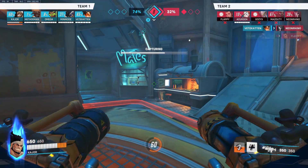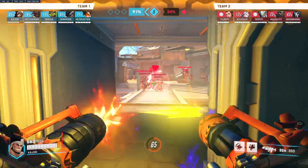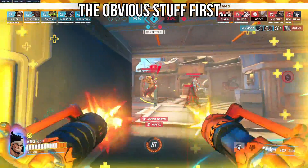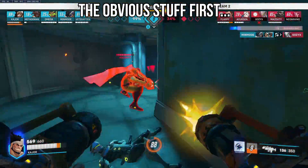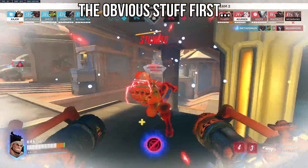Out of all the ground tanks in Overwatch — Reinhardt, Ramatra, Zarya, Orisa and others — Mauga has the most poke damage and the most range. Except Sigma, but he's a lot less brawly. The obvious advice: ignite enemies on fire, then use your volatile chaingun for 3 crits. This not only gives you more ult charge, but builds up your overhealth too.